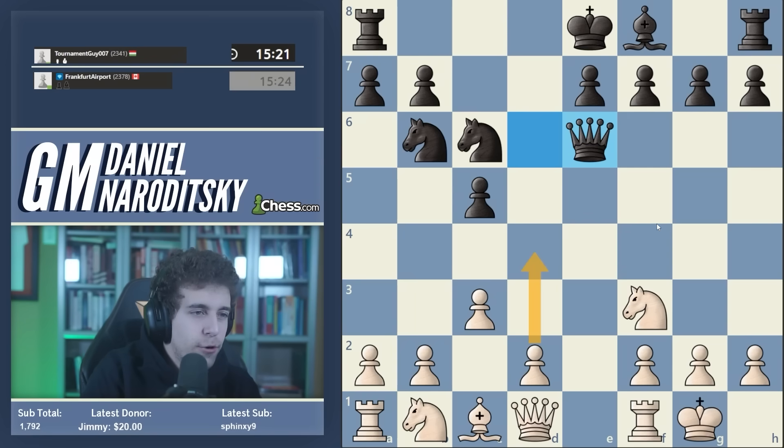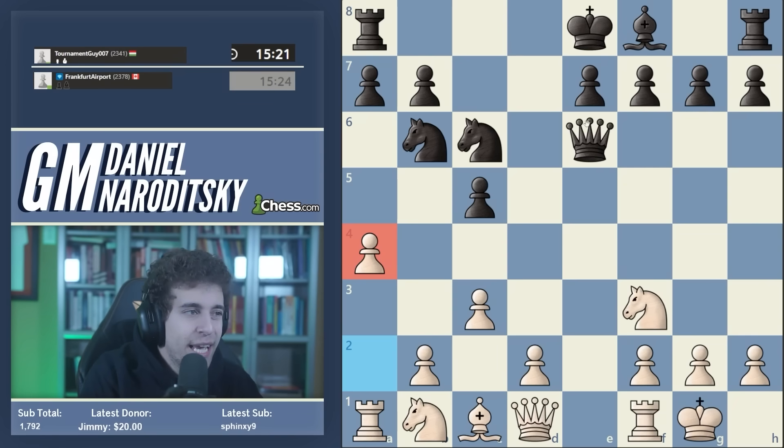In this position a new idea was found about a year ago that completely rejuvenates the line. In the old days this position was considered dead equal - white used to play d4 automatically and then there were trades and it was a draw. But then the a4 idea was found, and ever since then black has been in pretty significant trouble. I've actually had a speedrun game exactly with this variation.